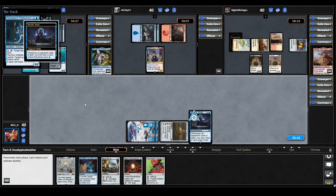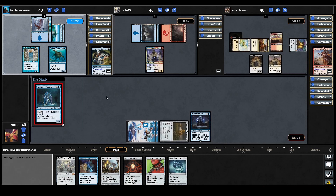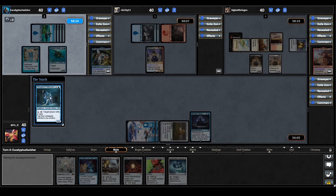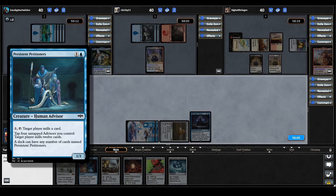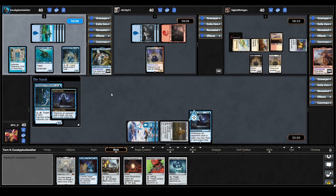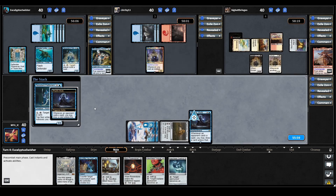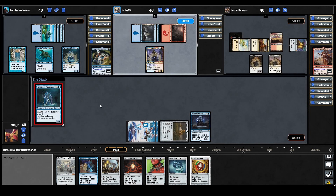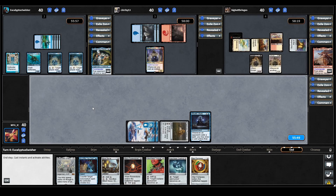Bruvac plays a land and casts a Persistent Petitioners, which triggers our Rhystic Study. They don't pay, so we draw a Liquimetal Torque. Persistent Petitioners says: pay one, tap — target player mills a card; tap four untapped advisors — target player mills 12. A deck can have any number of cards named Persistent Petitioners. They cast another Persistent Petitioners, triggering Rhystic Study again — they won't pay — we draw a Star Compass. That's it for Bruvac.